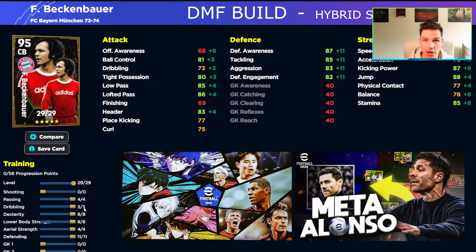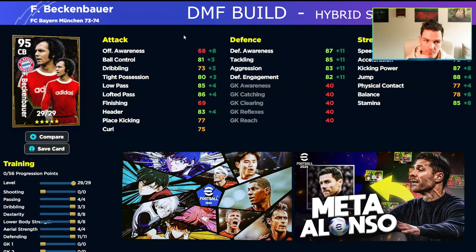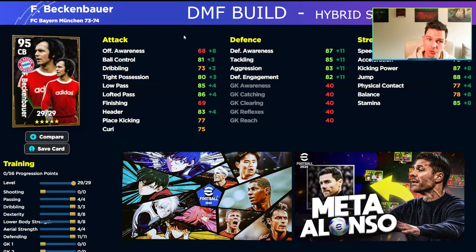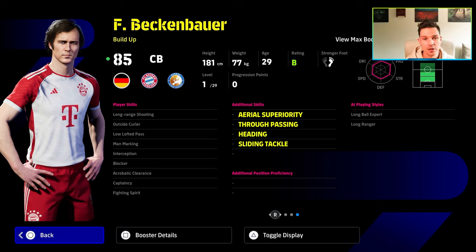The next build is the DMF build, which I'm calling a hybrid sweeper. He's still got defense — 11 into defense — but it's more about being an all-rounder. This is a very unique card when you build him up with some skill training. You've got tight possession over 80, ball control over 80, low pass over 85, speed, kick power, and acceleration — all very solid. With the manager boost and his own personal boost, I think Beckenbauer is probably best suited to center back, but if you've got better center backs it's hard to fit him in there.